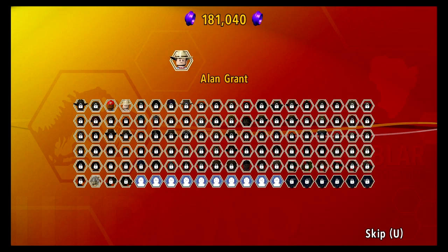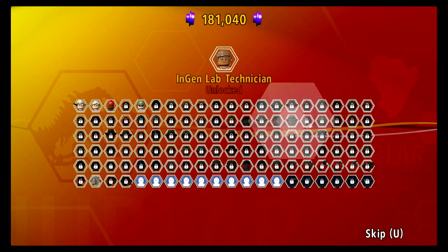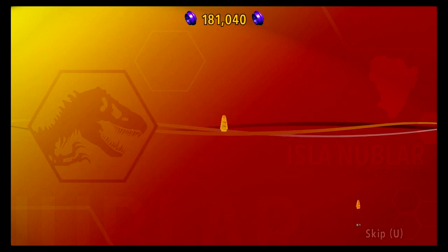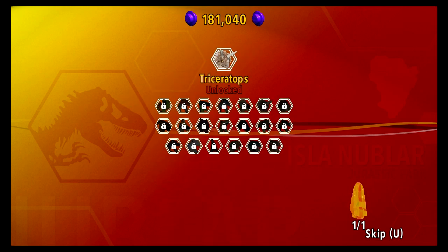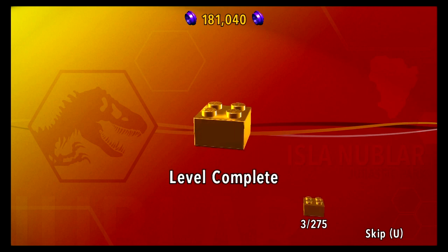We've unlocked Alan Grant. Ellie Sattler's been in there. John Hammond — has he been in there? Jerry Hardin, Dennis Nedry — ooh, why would you want to play as Dennis Nedry? Donald Gennaro — he's a bit of a tool as well. Lab technician. We've got quite a few. We've got one Amber which unlocked Timmy — Timmy has been unlocked. Look at all the dinosaurs you can unlock: Dilophosaurus, Dominus Rex is in there too, down the bottom left. Level complete!